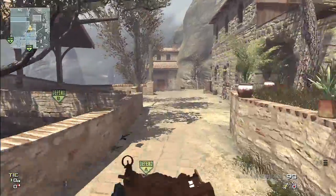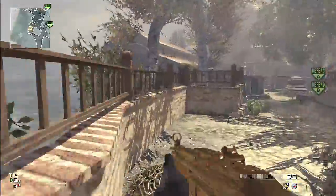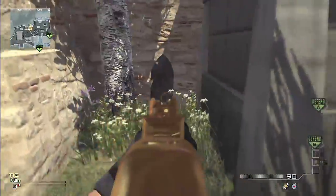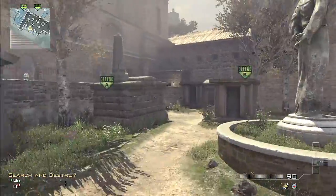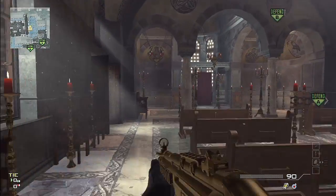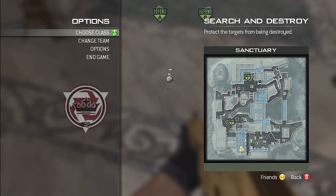Callouts for this map are going to be really good. If you compare it to something like Hardhat, this map is so much easier to make callouts for because each area has something significant about it. I can already tell someone's gonna be camping that corner right there. If you compare it to Hardhat, where the whole map looks almost similar throughout, it's kind of hard to say where teammates are. But on this one you've got church, bell, statue, bridge — there are a lot of different places you could call out.